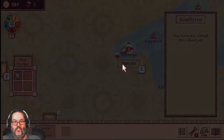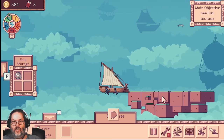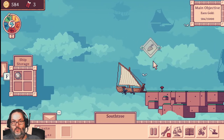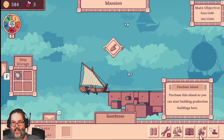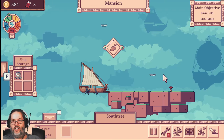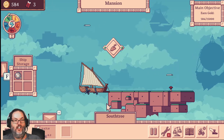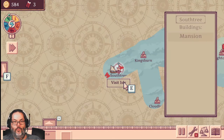What we can do is purchase that island for $7,500, and I'm guessing we can build a house here — in fact, we can build our mansion here. Something for a little later in the game when we get wealthy, I suppose.